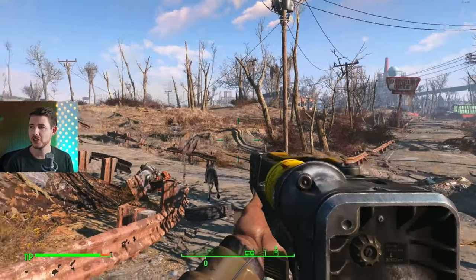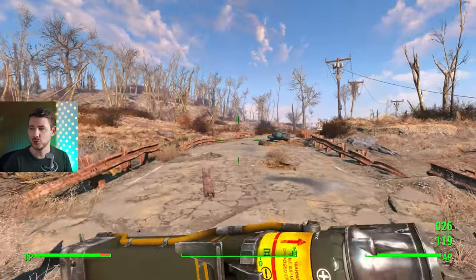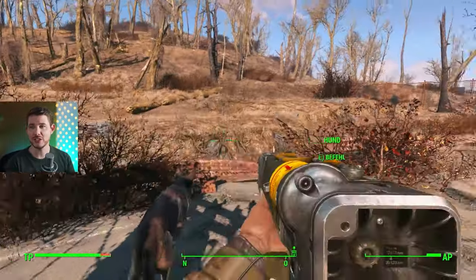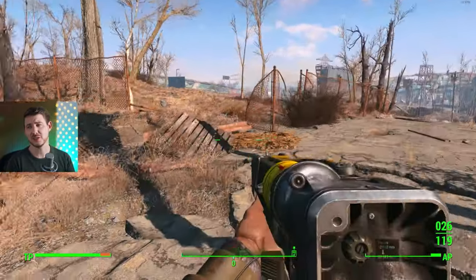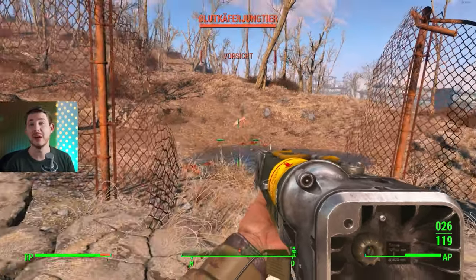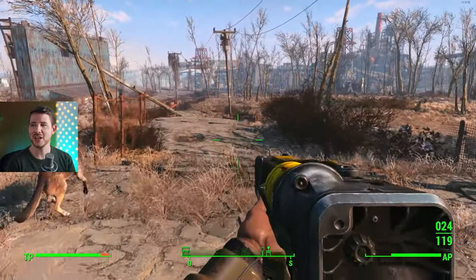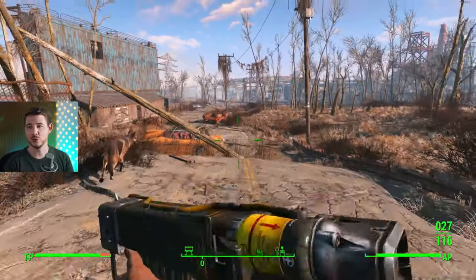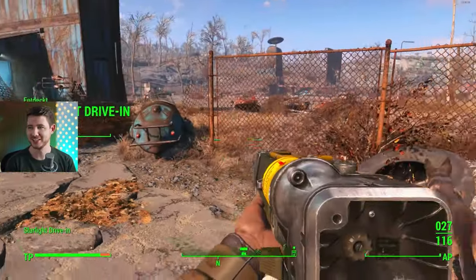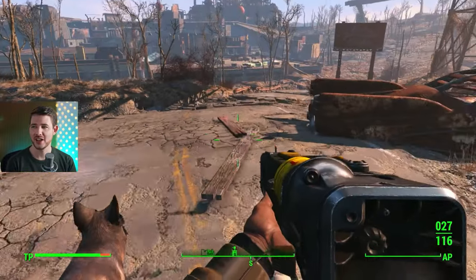Starting from Concord — the diner is on the right but we're turning left. On the left-hand side you can see a little blue car as a point of recognition. Keep in mind there might be enemies waiting that you can't beat yet if you're not an experienced player. On this left side there's a blood fly — I one-shot it with the Paladin Danse weapon. I always aim for weak points and we head onward. On the left you can see a blue building — simply pass it.